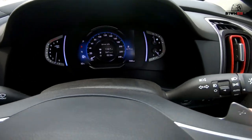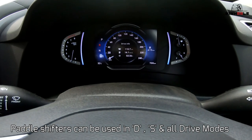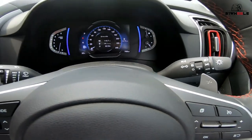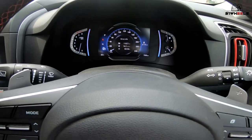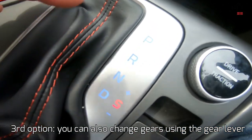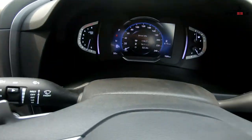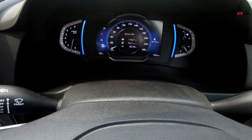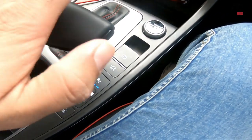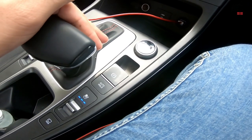The paddle shifters can be used in any of the drive modes — be it comfort, eco, or any other mode. That is the second way of changing gears in the DCT Creta. The third option is to flick the gear lever to the right side. When you do this, you enter sport mode — the indicator shifts from D1 to S1, telling you that you have gone into sport mode. In sport mode, gear shifts happen at a higher RPM, or you can use the paddles to downshift or upshift manually.